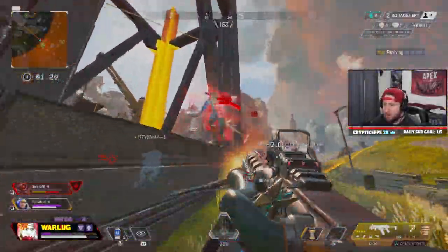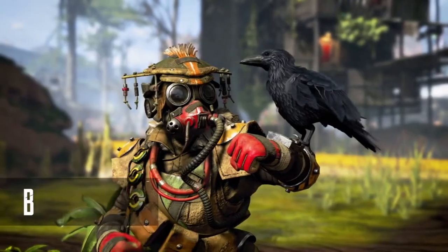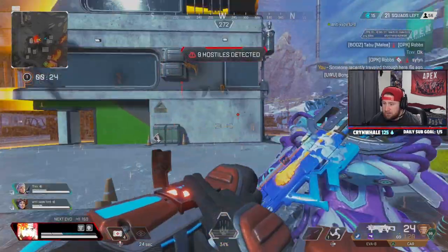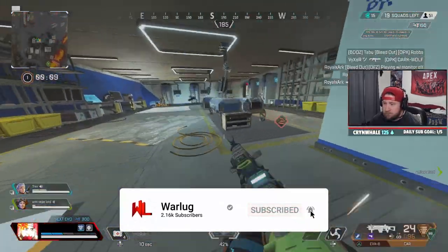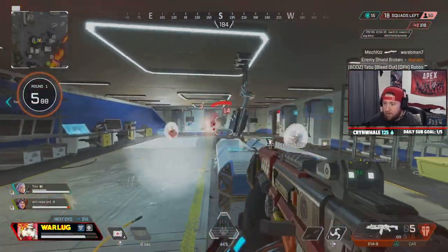What's up guys, War here and today we're going to give you some tips on how to play Apex's technological tracker, Bloodhound. Bloodhound is known across the Outlands as one of the greatest game hunters Apex has ever seen, and is one of the best picked legends used all the way from pubs up to high tier ranked play and even competitive play.